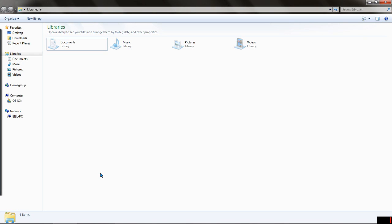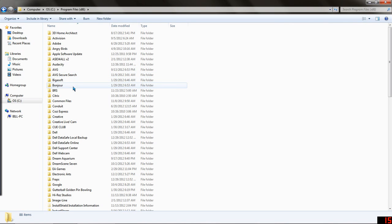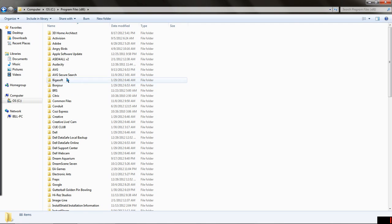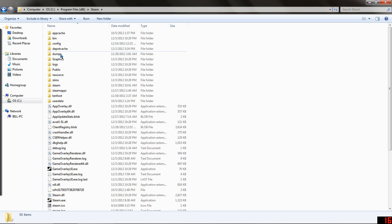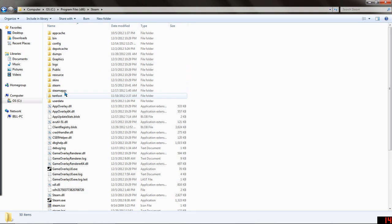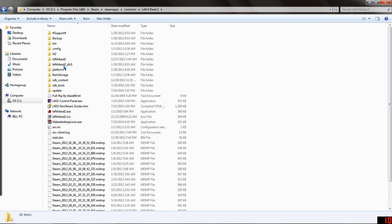I memorized so many codes that it became ridiculous to try to enter them in individually every single time. So what I'm going to do is find the file I made — it's a CFG file, just a config file. Let's find it first. Steam apps, common, and Left 4 Dead 2.